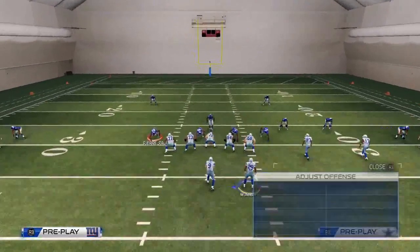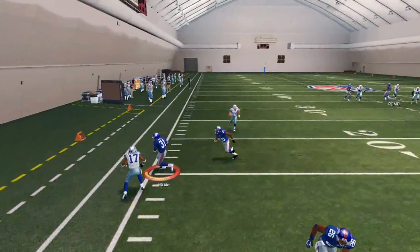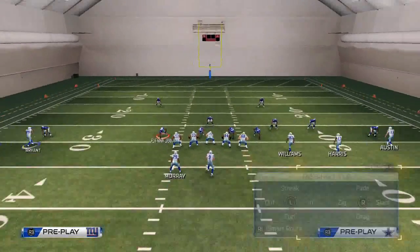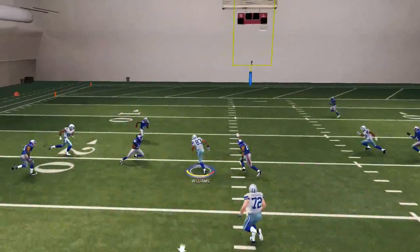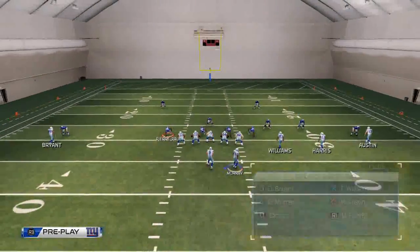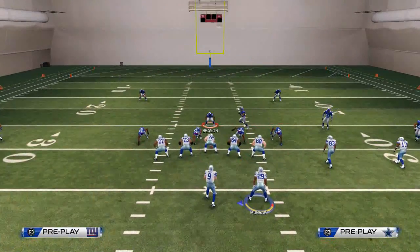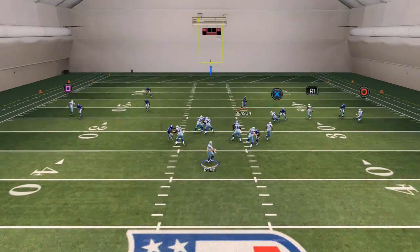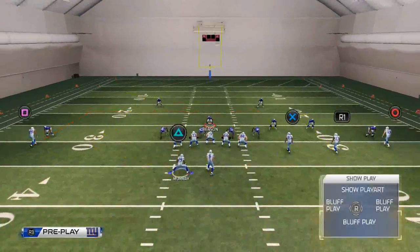The smoke screen keeps the same smash concept but provides a bit more separation against zone — however, it gives you no read to Miles Austin against man coverage. Against cover two, Terrence Williams will be wide open over the middle in that void because the defense is dropping back deeper. If they come up and user Terrence Williams, that creates a big void on the backside of the defense with Murray.